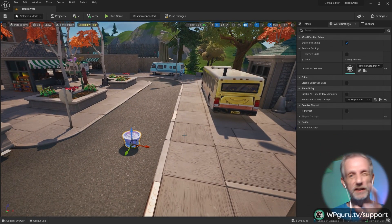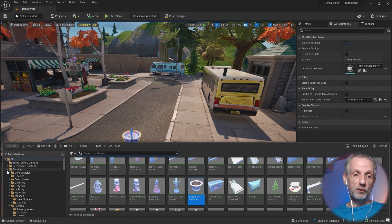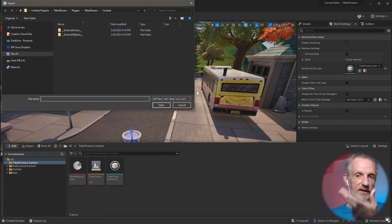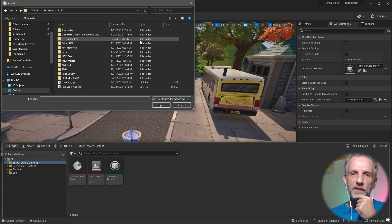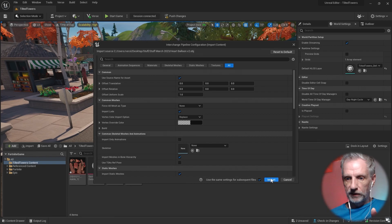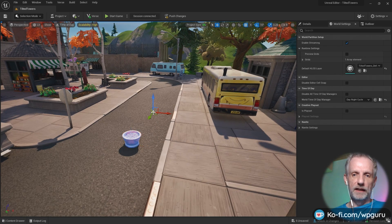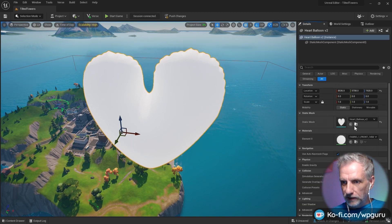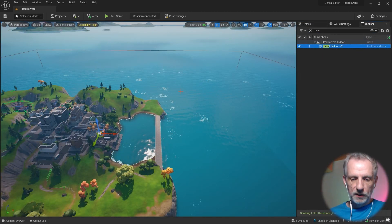But those are integrated Fortnite assets. You can also do this with your own assets — you can literally import things and put those in. This is a major benefit. So you can go and import into Tilted Towers, which is kind of my demo level. I found a heart balloon — heart balloon V2. Let's bring that in. I'll open it up and bring it in. It's created a material. I'm going to left click and drag that in — maybe a little bit too big. Let's make it slightly smaller, maybe 0.05. F zooms me right back in there.